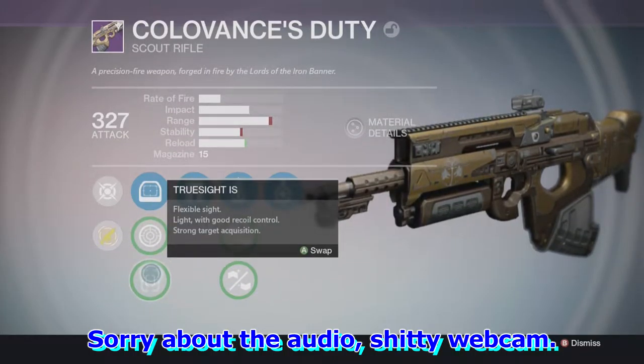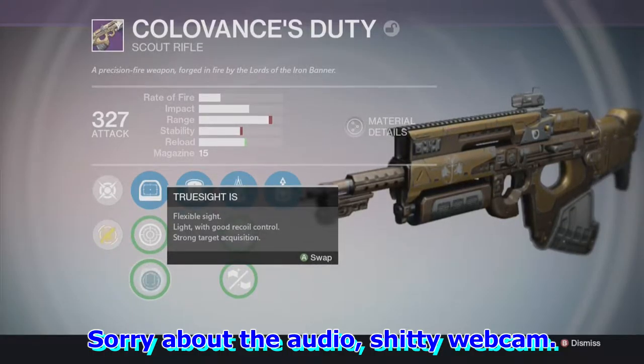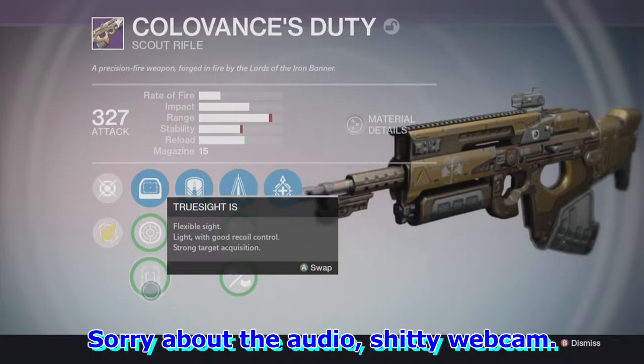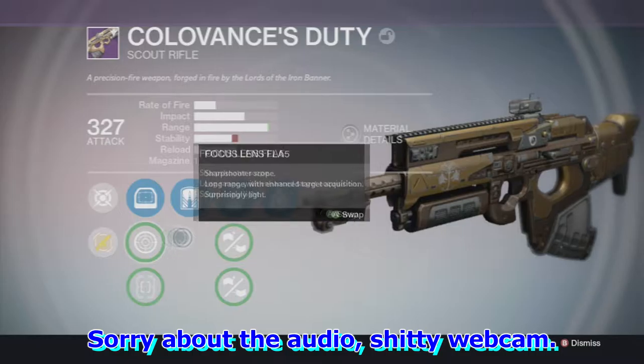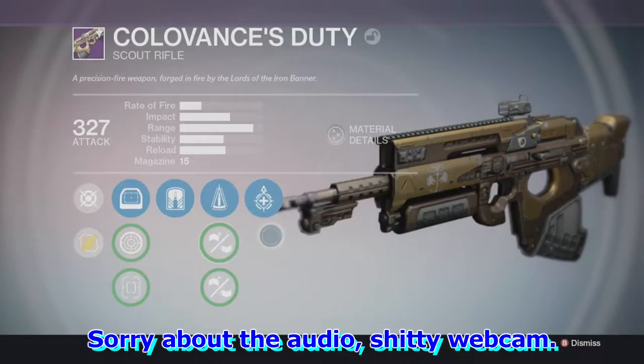You can also go with the true sight if you like that type of reticle. It's kind of small but you can still use it to get headshots, mostly on PvE. I do not recommend it on PvP — it's not that good. You're going to be struggling, especially if you're doing close quarter combat, because you're going to be staggering trying to get a headshot.